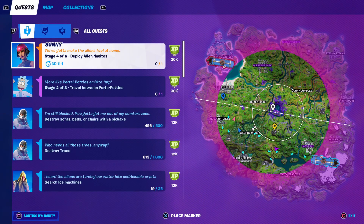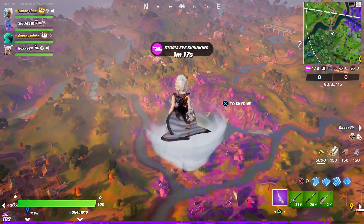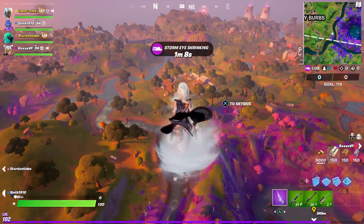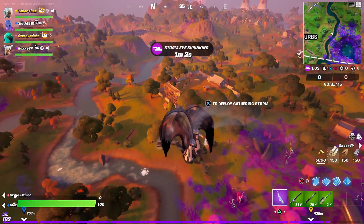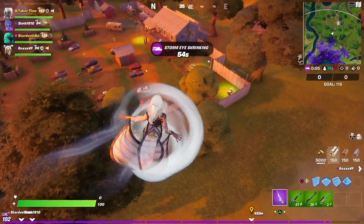I still have the deploy alien nanites challenge. If you saw my earlier video, I struggled with this — I played for three hours, deployed about five of these, and couldn't get it to work. I read through all the comments and there were several suggestions: some said don't hit L2, the aim button, and just hit the shoot button. The other half said just look down at your feet and throw it like that and it will register.